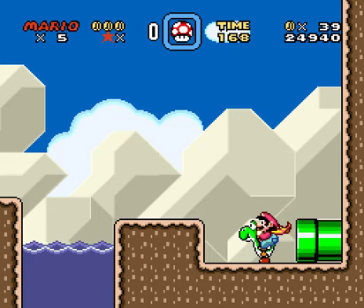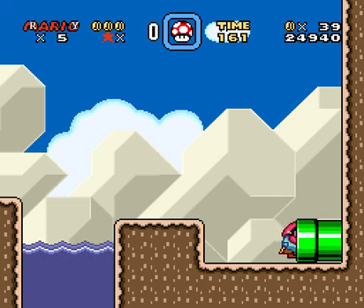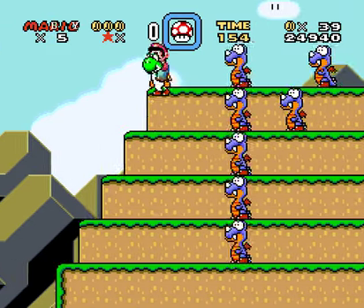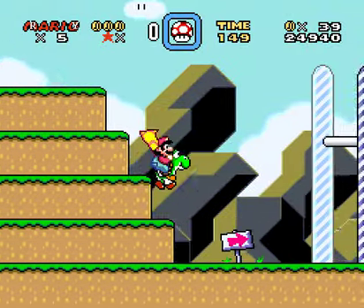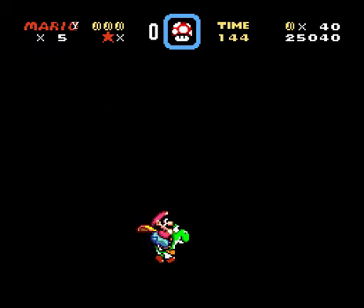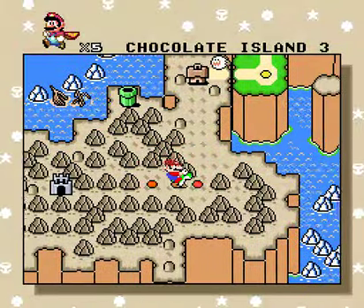If you have 235 through 249 seconds on the clock, it takes you to a different room with Dino Rhinos. And if you have 250 or more seconds, it takes you to the room with the secret exit. The last room is determined by how many dragon coins you have — since I only have three, it'll take me to the room with the springboard and a bunch of Rexes. If you have four dragon coins, it takes you to a different room with the last dragon coin in it, so you can get the fifth one. That's how the level works — it's pretty confusing.